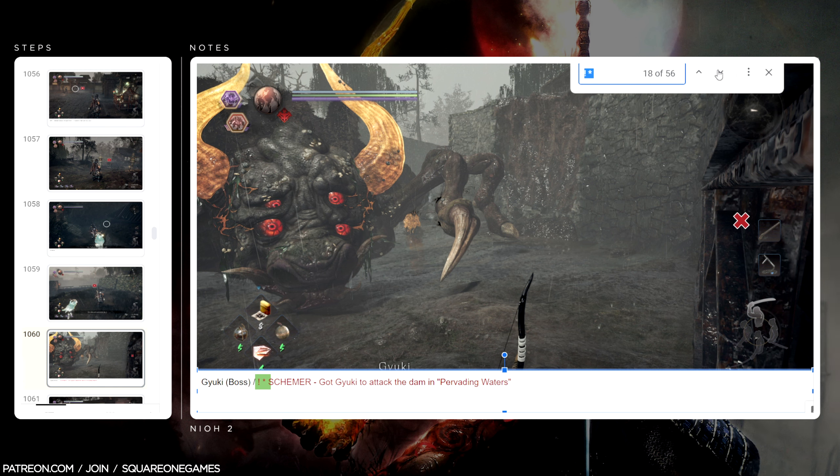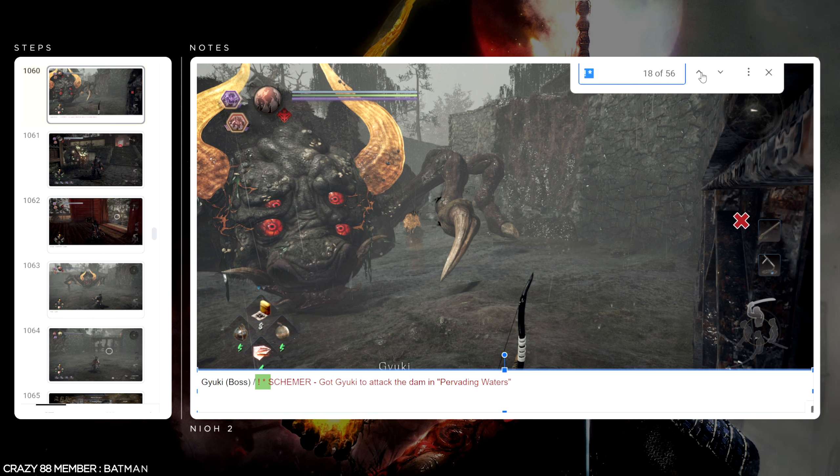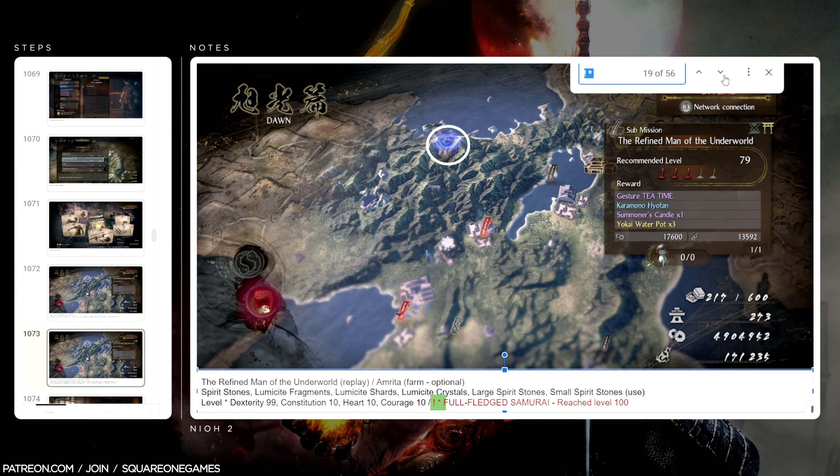This boss was initially a wall for me in this guide — I had a really tough time getting past it. Once I figured out the ninjutsu build, how overpowered it was, and the fact that we could bring in a summon for this fight, it wasn't a big deal at all. But it took me a long time to get there and wrap my head around the builds. This particular trophy is called Schemer — you have to get the enemy to ram into one of the gates inside the boss arena, which knocks it out for a second and pops the trophy. I remember thinking there was a trophy for killing this boss too, but I must be wrong about that.